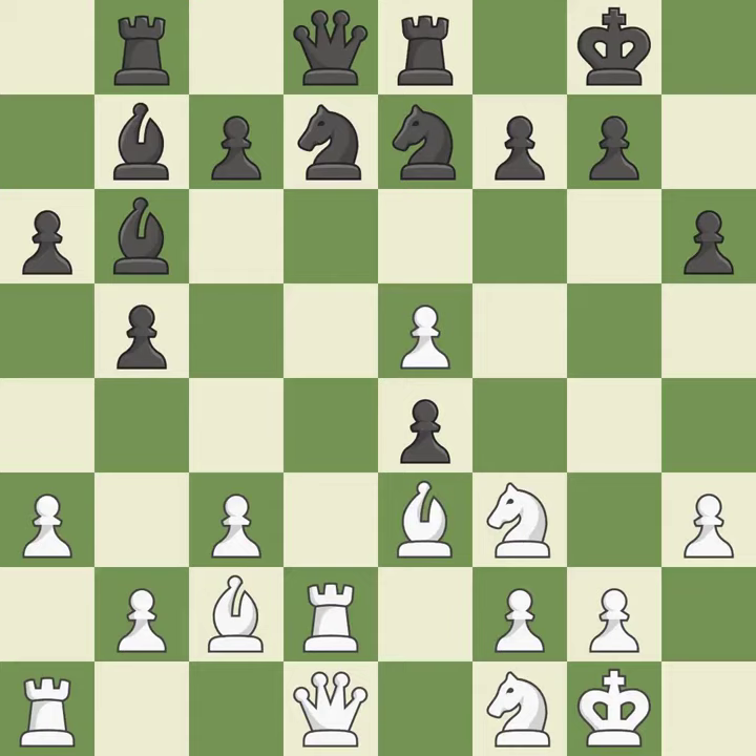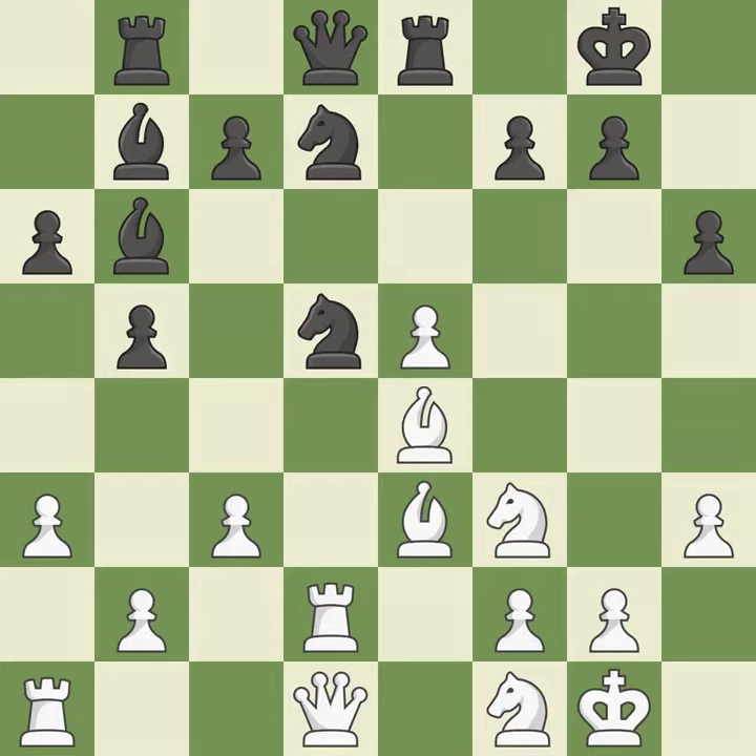This secures a pawn. This blocks an attack on a vulnerable knight — this is the only good move. That pawn was available for free. This reveals an assault that poses a threat to a bishop.